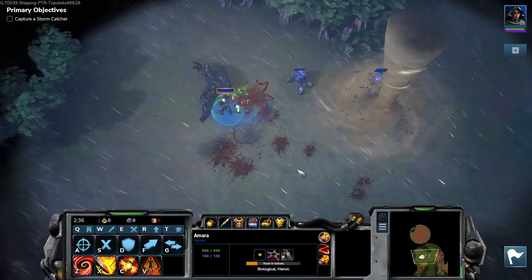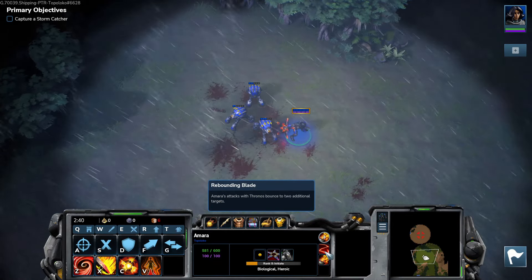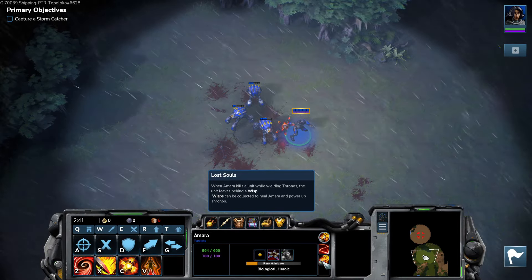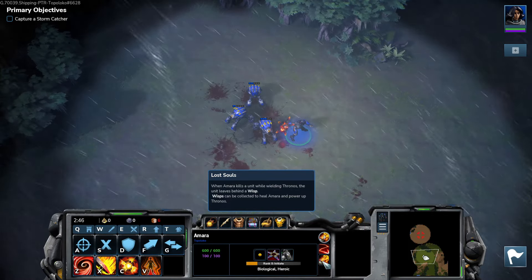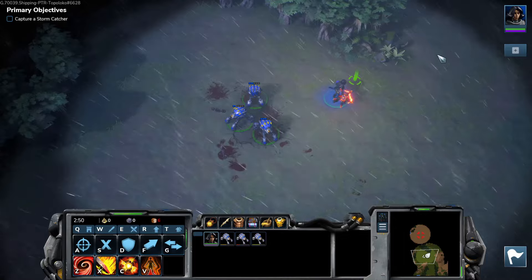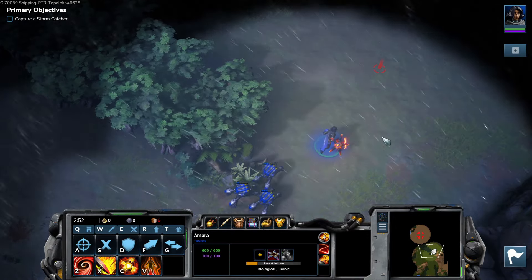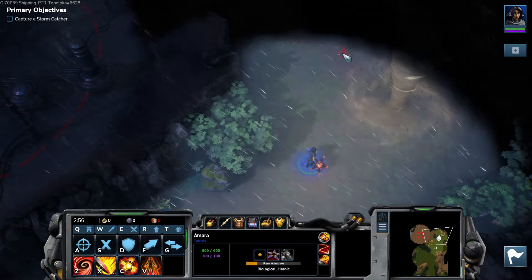Weaver — Lost Souls: collect victims of Thronos. When Amara kills a unit with Thronos, the unit leaves behind a Wisp. Wisps can be collected to heal Amara and power up Thronos. So now it does 76.9 damage. We'll see if that changes. Her level is reset every mission — is that how it works?